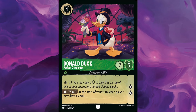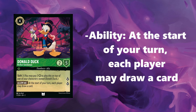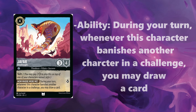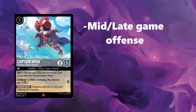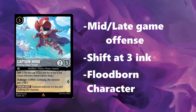We also have 4 Donald Duck, who is Floodborne at 4 ink — you and your opponent may draw a card at the start of your turn, and if your opponent does, he will not be keeping that card for long. Also at 4 ink, we have 4 Jafar Dreadnought for offense and card draw every time he banishes a character — and he is a Floodborne as well, so Bucky will be very, very busy. At 5 ink, we have 3 Hook shift versions — Thinking a Happy Thought — for late-game offense. He can be played early with shift of 3 to keep your opponent from overrunning you, and is another Floodborne to back up Bucky.